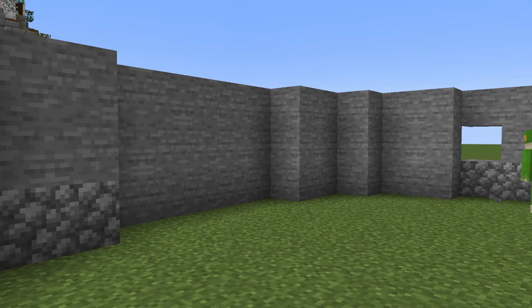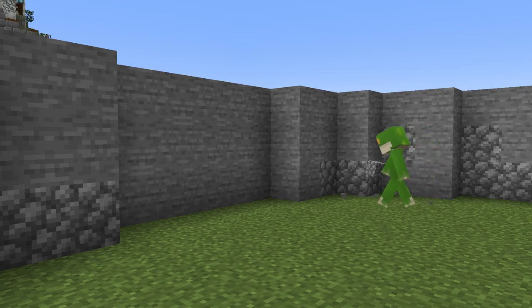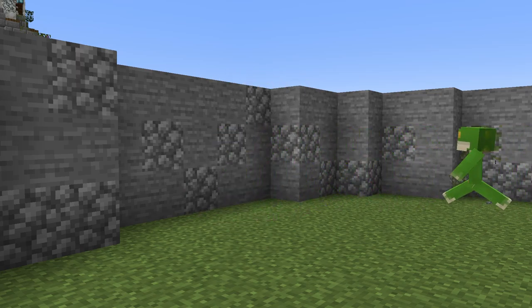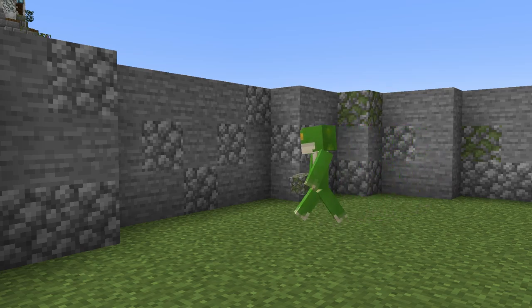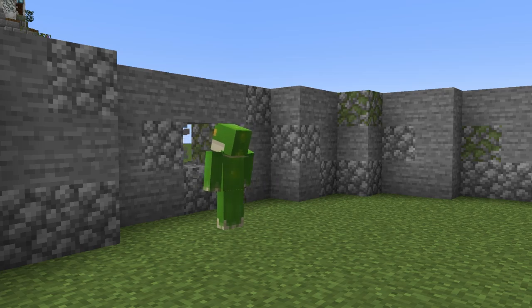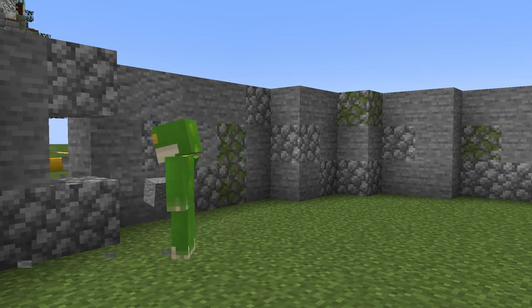Now we can go in and add some texture into the walls, adding in some cobble, mossy cobble, and andesite. And that is the basic stone base complete.